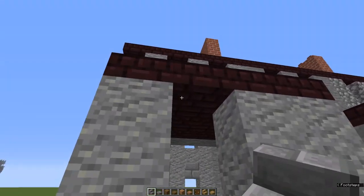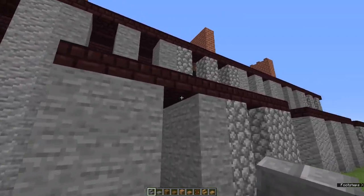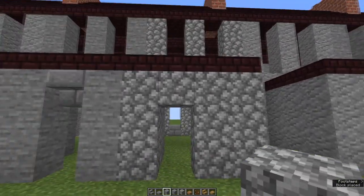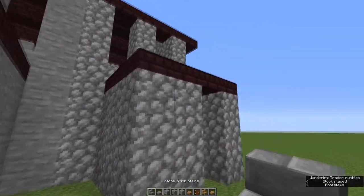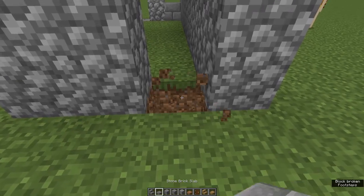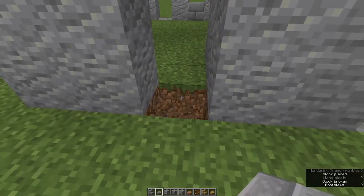Now you can either put an upside down stair like you did at the front, or you can put a block to match whatever the wall is — whatever you prefer. You can even mix and match if you want. Now take out this bottom block and place a slab or a block.